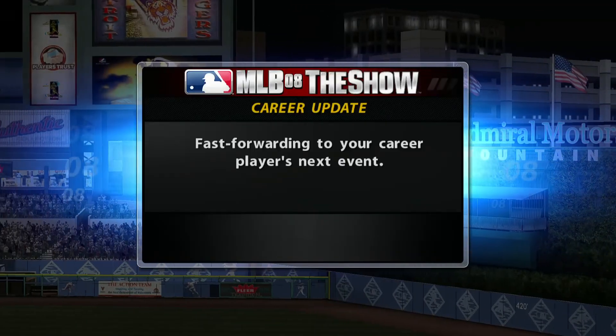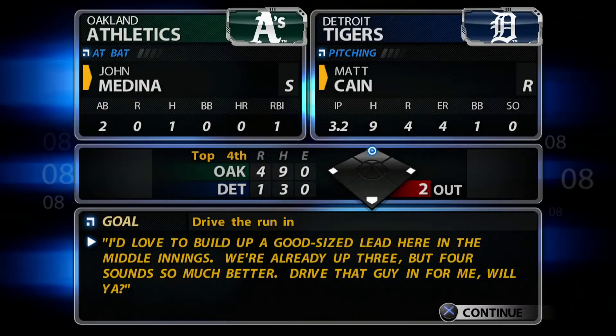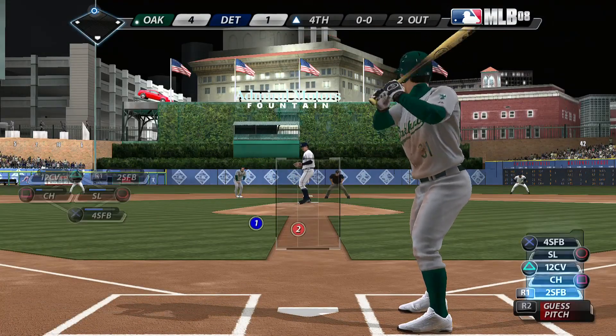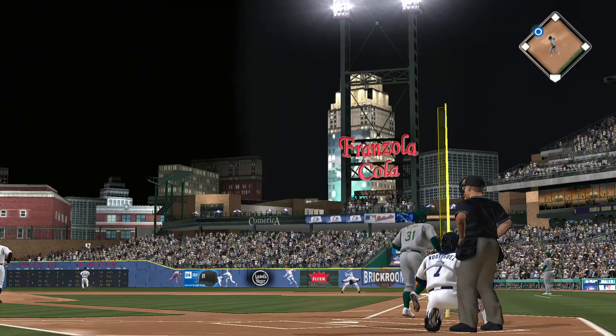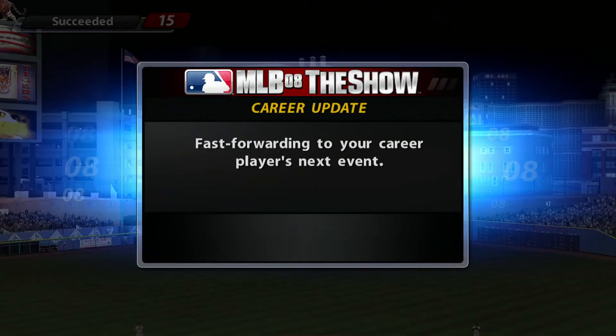We'll move ahead now to the top of inning number four. John will dig in, one for two thus far. Here's the first pitch — swing and a ball hit in the air to right field. And deep back is the right fielder, but he will look up and watch this one sail out of here.